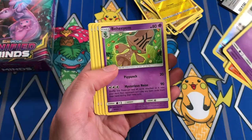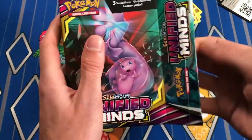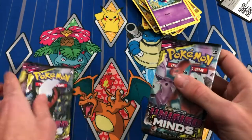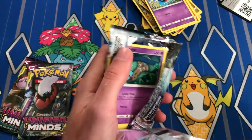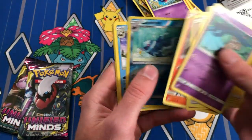Last pack of the second hanger — can we get something good please? No, it's another green. Reverse Hoothoot. What is happening? Alright, our last hanger — please can we get something good? Starting with the Deoxys pack again. I reverse Lumineon — I reverse Lumineon!